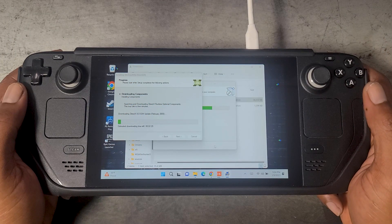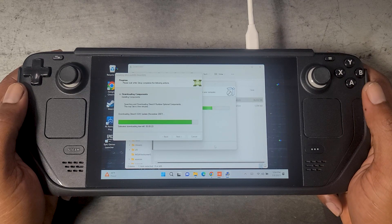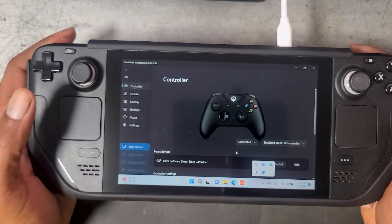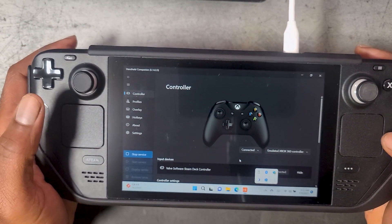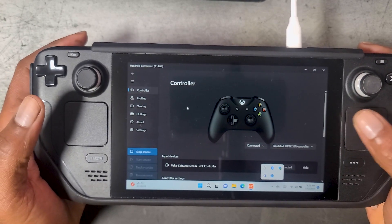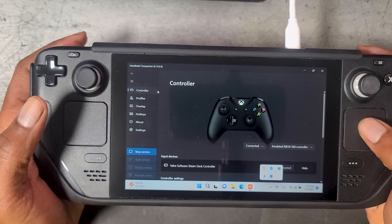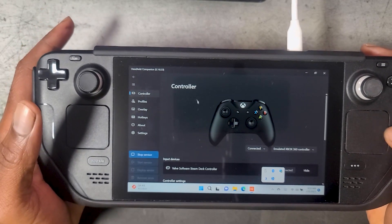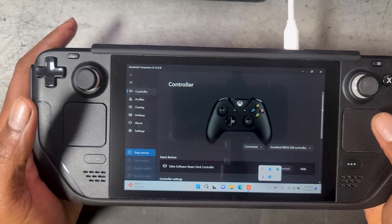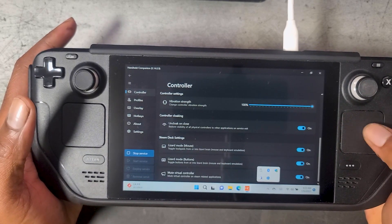Setup is very easy and straightforward. You simply download it and install it just like any other Windows application, and at the end you will be prompted to restart your Steam Deck. Now that we have everything set up, let's take a look at the settings. The first thing I really like about Handheld Companion is just how clean the user interface is — very easy to navigate, with all options on tabs on the left.